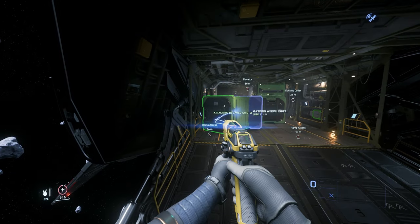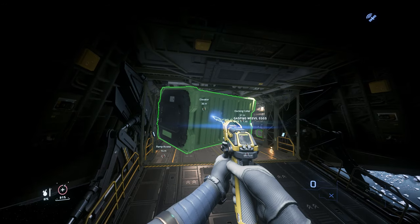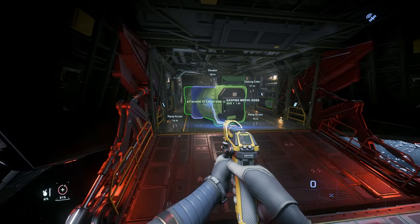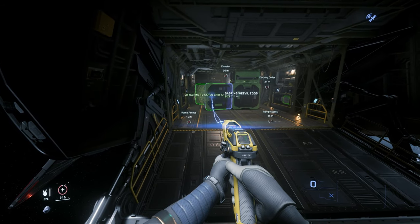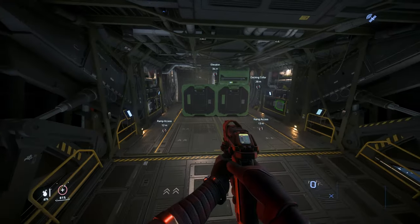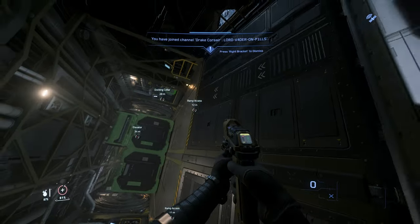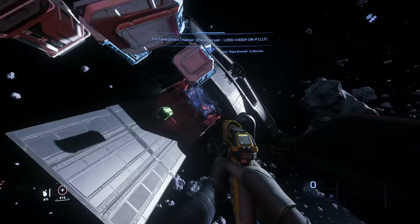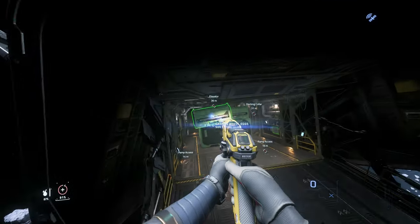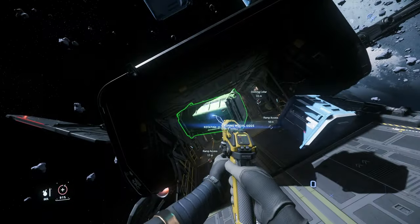Since my Corsair has only 72 SCU of cargo I wanted to take only Vivalex, Quantenium, and Slam. In case you fly, for example, a Constellation Taurus, you can also take Gold with you. I found this big 16 SCU box of Vivalex and since my Corsair was almost full I needed to rearrange my cargo hold to take everything with me. I really enjoy doing this — it's like playing Tetris in a way, very satisfying personally.